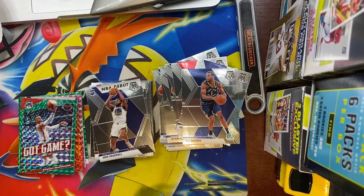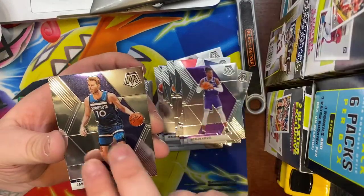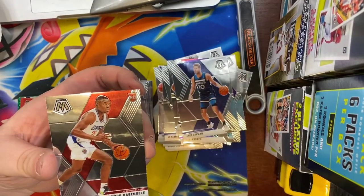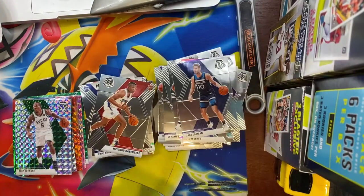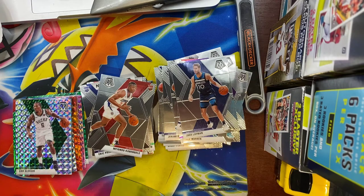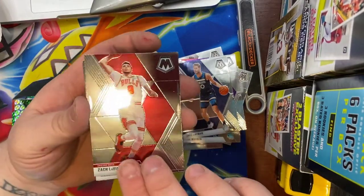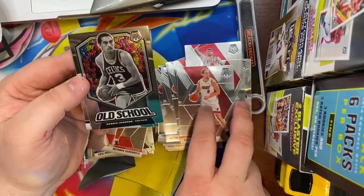Come on Zion, where you at? I should have had Nikki T reach out and put in a good word for me opening up these packs. Jake Layman, Eric Bledsoe, a Mosaic silver, and Mfiondu Kabengele.